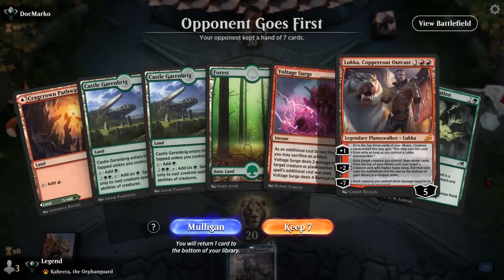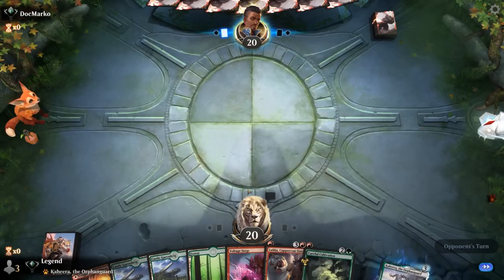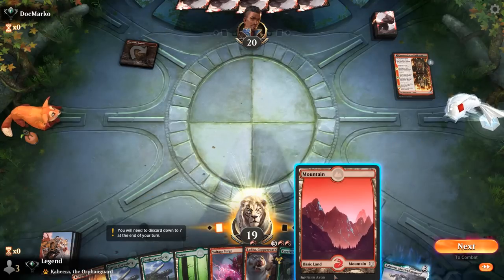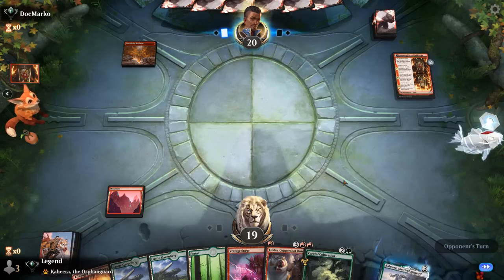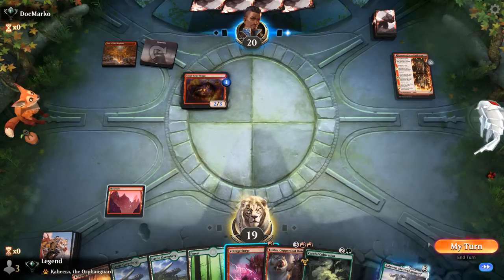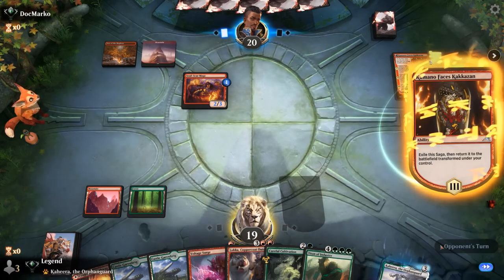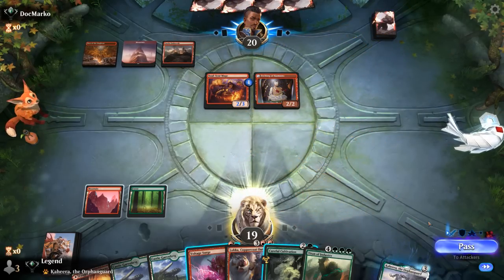We're on the draw and will need an extra red source to cast Luka on turn 4, but we'll give it a try. Up against the red deck with a Kumano turn 1 — a scary start. We can keep a Voltage Surge now and a Soulscar Mage at 3 toughness we won't be able to kill. So we untap, wait another turn on Cultivation, and just Voltage Surge the Etching so we can get out of here. The opponent attacks.